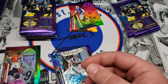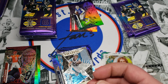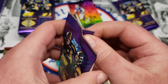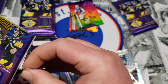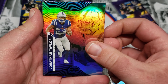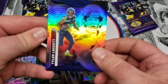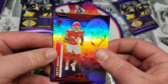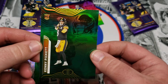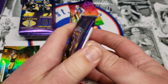I believe they call this one Dots on the back — a nice Joe Burrow Dots parallel and Christian McCaffrey. Before we get too far ahead I'll show you the odds so you can see the different parallels you can get out of here. Najee Harris, Jonathan Taylor, Derrick Henry, Tyler Lockett, Super Bowl champion Sky Moore, and a Kenny Pickett green — that's a sweet one. Definitely not a bad rookie to pull.